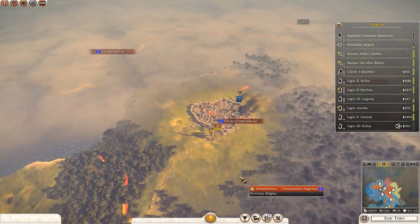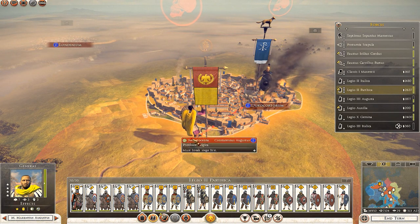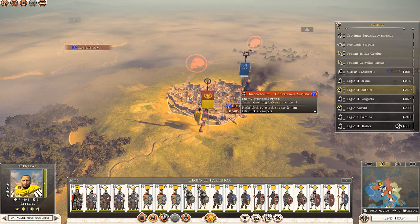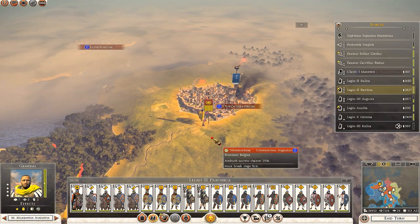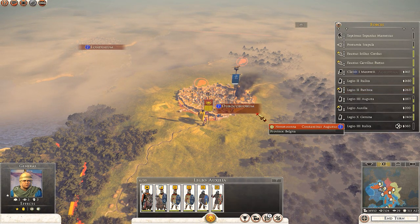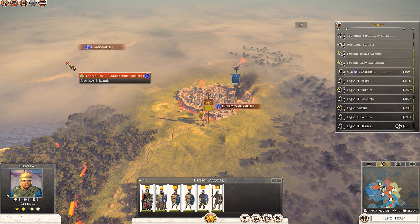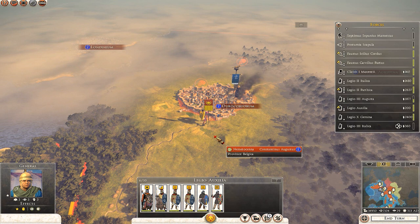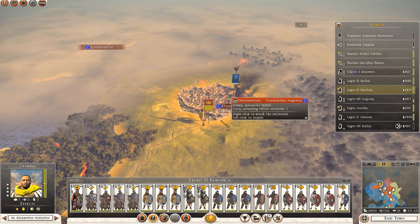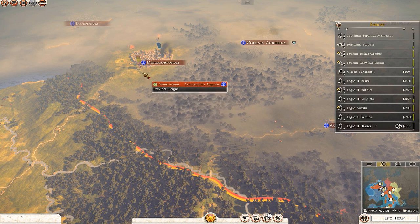Speaking of generals, let me show you Maxentius himself. He has his own unique character model, and he's represented in battles as well. I'm not sure if he can die or if he just gets wounded, but I'm pretty sure I killed Constantine in one of my early battles. Either way, it's a unique character model — you can definitely recognize him on the battlefield and on the campaign map, and it's really cool that each Roman faction has one of those Emperor figures.